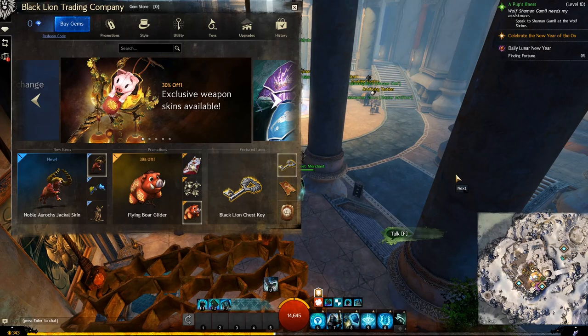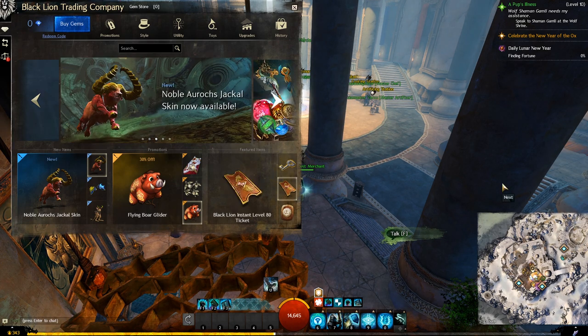There are some new skins and items added to the gem store and to the black lion merchants that we are going to preview together. And within the next couple of days, we are going to have a new guide about all the stuff you can do during the lunar year.